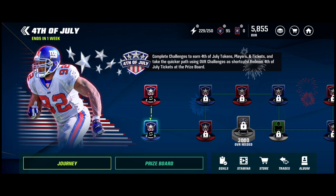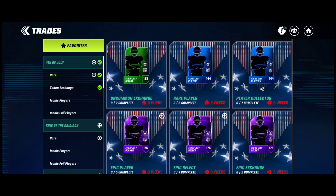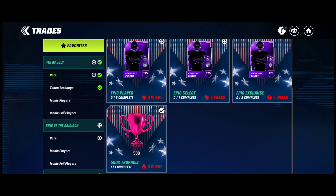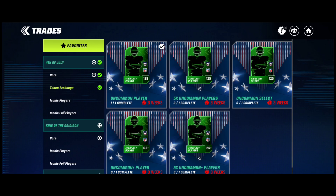When you're grinding throughout the 4th of July promo, obviously do your journey and get every reward possible so you can go into the trades and claim players. We have the core trades: your uncommon exchange, rare player, player collector, even the epic ones. You even have the 500x trophy one, but what's the point of that? You want to get players to put on your team or get players to train for Madamax tokens, to get Madamax players. With the token exchange, you can use your tokens — back to the core, which is player-based.